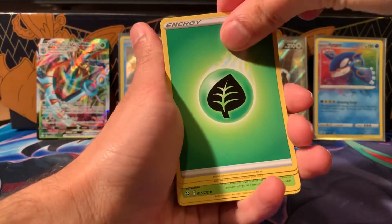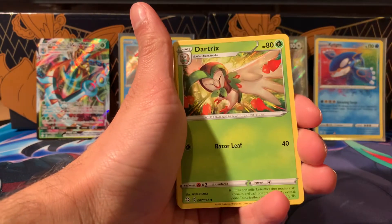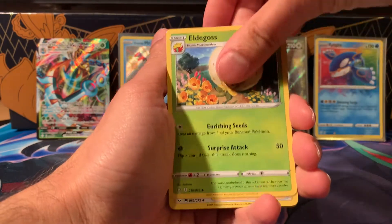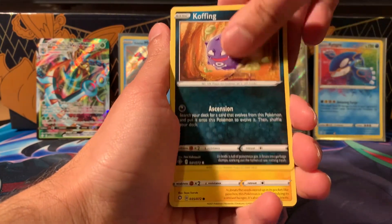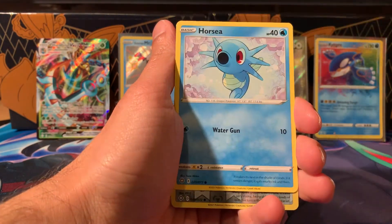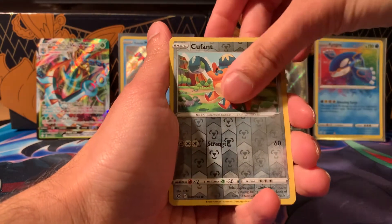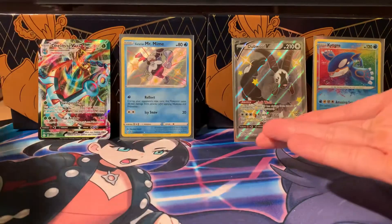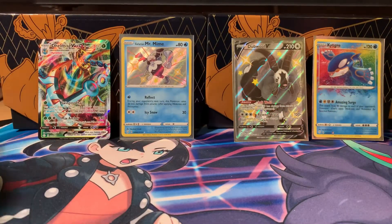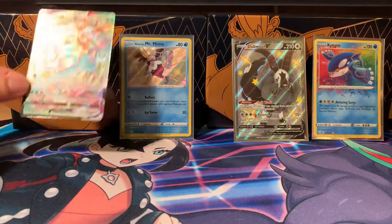These odds look much better before — surely. Leaf energy, Dartrix, Eldegoss, Gym Trainer, Trapinch, Yanma, Coughing, more Peko — nothing. Boss's Orders. What is this? Four hits from ten packs.